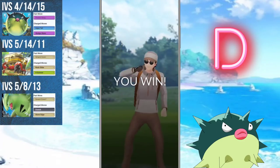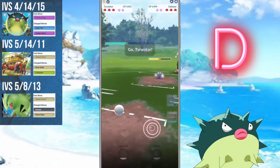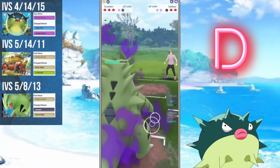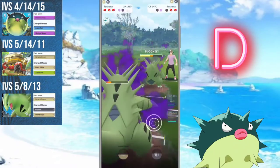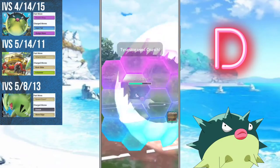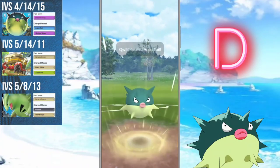Quillfish gets a D because while it does have a great move in Aqua Tail, the rest of its moveset leaves a lot to be desired. Sludge Wave is great when you can land it, but you have to actually land it. While Poison Sting does charge moves quickly, it's not beneficial as a fast move overall. Most Poison types now rely on being defense droppers, and because Quillfish doesn't get access to that or Sludge Bomb, it's really below par compared to other Poison types in the meta. On top of that, it's weak to Psychic, Electric, and Ground.